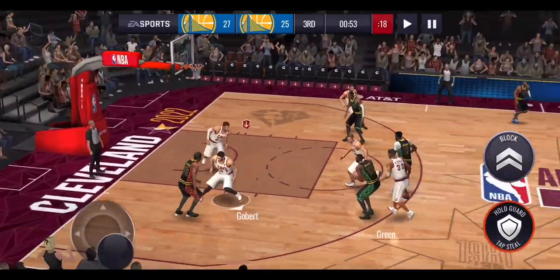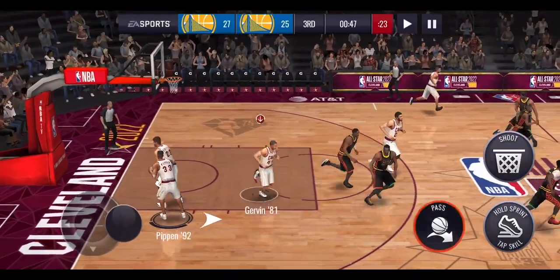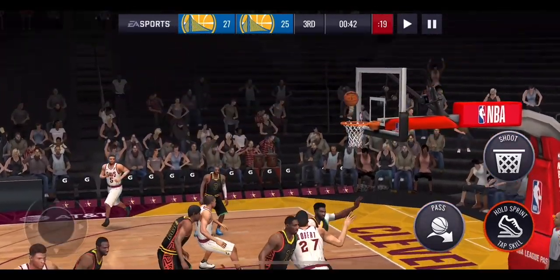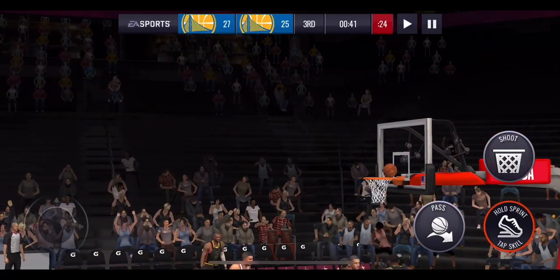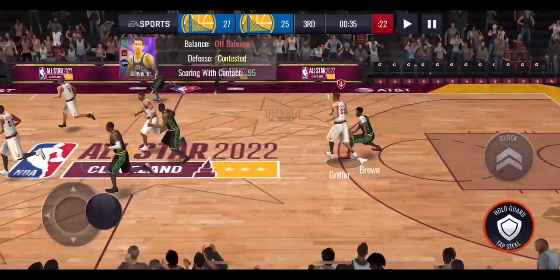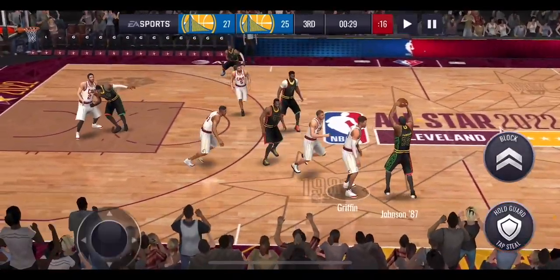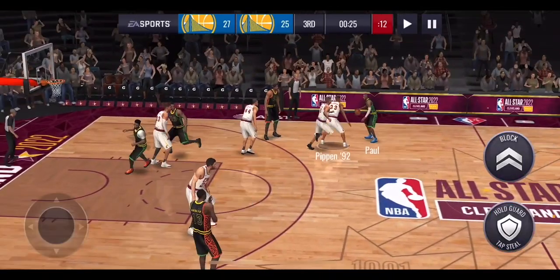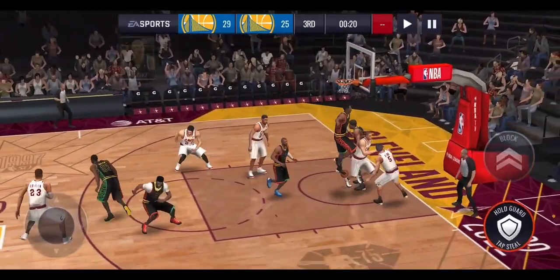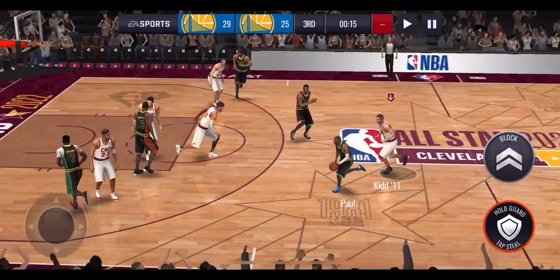I'm trying to go in for easy layups and dunks. Chris Paul misses the three. Gobert gets a bit of space but is challenged by Jalen Brown and misses. We get stopped again and miss — it's a two-point lead. Can we get the steal off Chris Paul? We do! Jason Kidd runs it up the court, finishes a one-handed slam — he's only got 17 dunking but we're still up by four. They have one more shot.